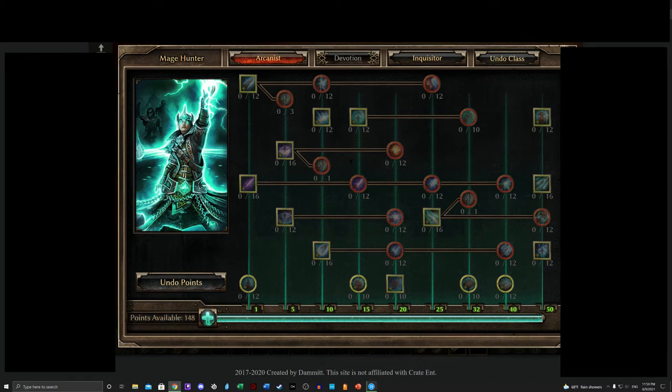Hello everyone, this is your host Professor Reha here with the Mage Hunter. We've already covered the Dervish and the Druid upon request, so here we are with the Mage Hunter. The Mage Hunter is the combination of the Arcanist and the Inquisitor, and this is intended as a broad overview of the class for improv purposes — for those who don't have items for this combination, or those looking to construct their own builds using some of the knowledge gained here.